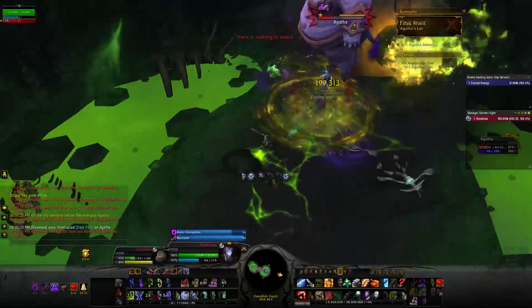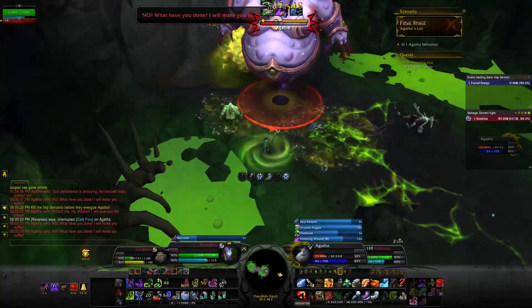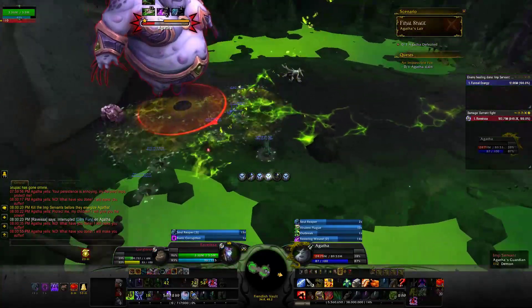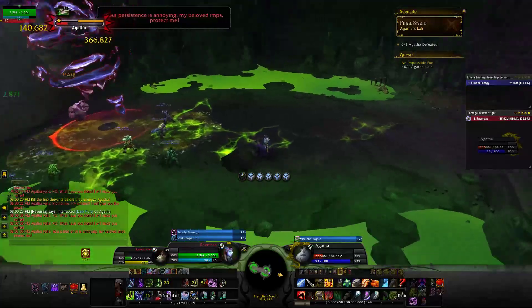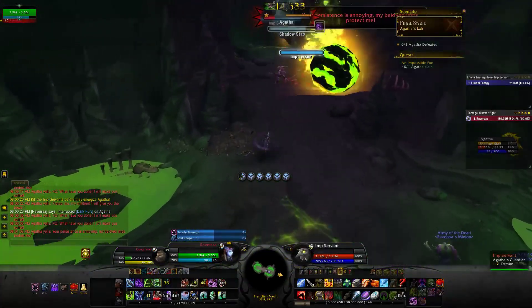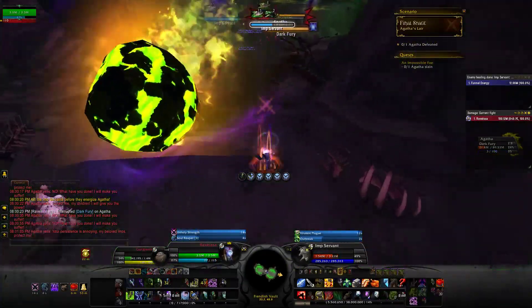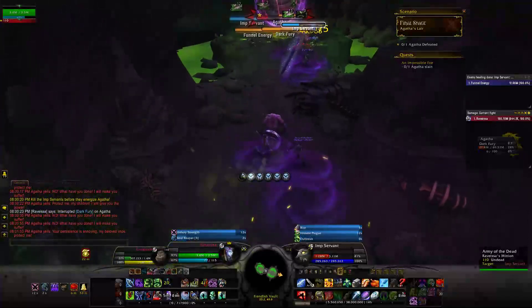The add priority for this fight is: fuming imps, smoldering imps, umbral imps, and imp servants. The further into the fight you get, the faster the add cadence will get, so clear them up as fast as you can. From about 30% on, most of the damage you'll do to Agatha will be via Virulent Plague, but keep the adds under control and you'll win. Or get crushed by a boulder — but hopefully still also win.